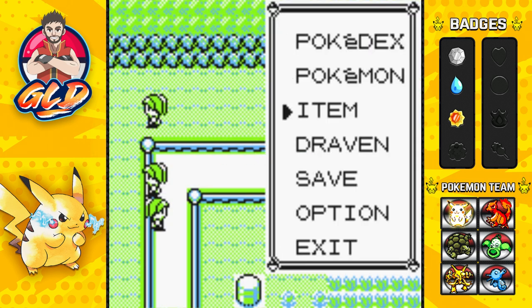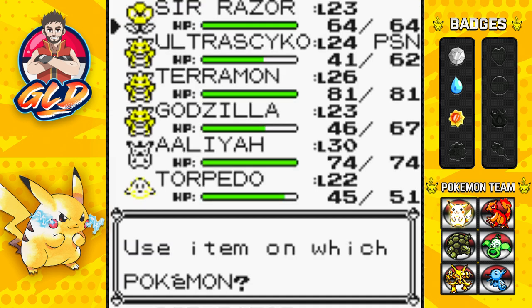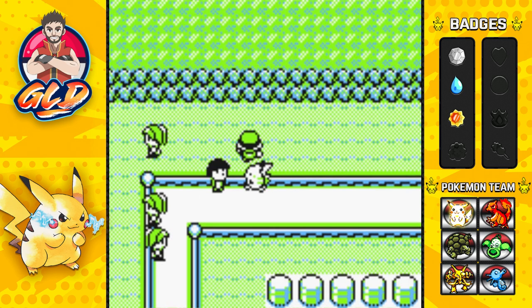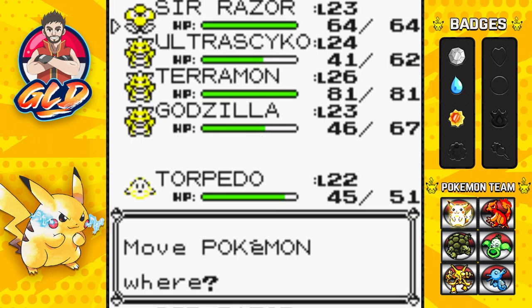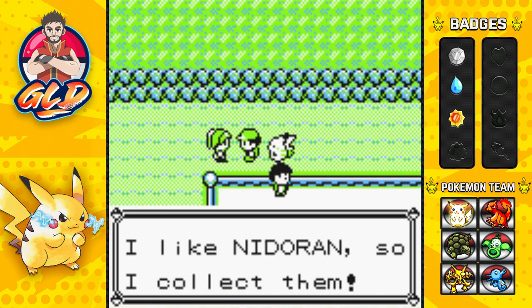Off screen I also bought some more healing items — a couple of Revives, just to keep us alive and whatnot. Now I think she has a bunch of Pidgey, so let's go right ahead and switch out to Aaliyah. Let's go ahead and take care of this.